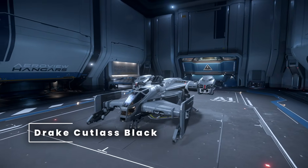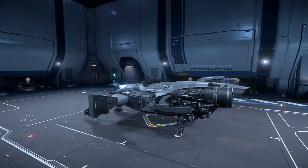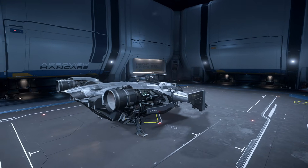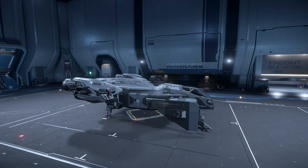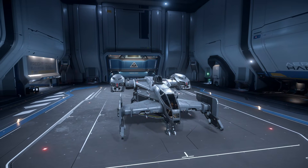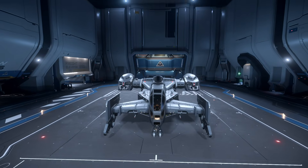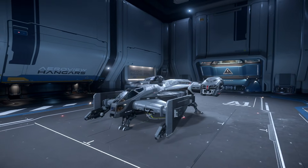In 1st place is the Drake Cutlass Black. Starting with the cons: it has very low cargo capacity, limiting it for large hauling. It also has the smallest fuel tank on the list with only 36.5 SCU of fuel, meaning you'll need to familiarize yourself with the best refueling locations. Those are really the only two cons — low cargo capacity and a small fuel tank.